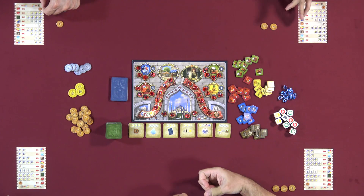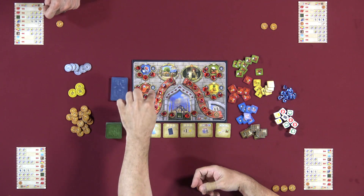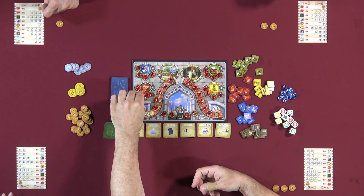There are also four additional ruby areas for single goods — four of a kind. Red is cloth, and if you have four red cloth, you can take a ruby. The costs go four, four, five, six for those tracks. That's how you get rubies to try to win the game.